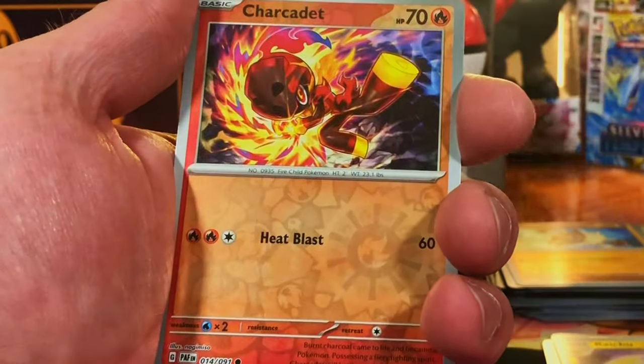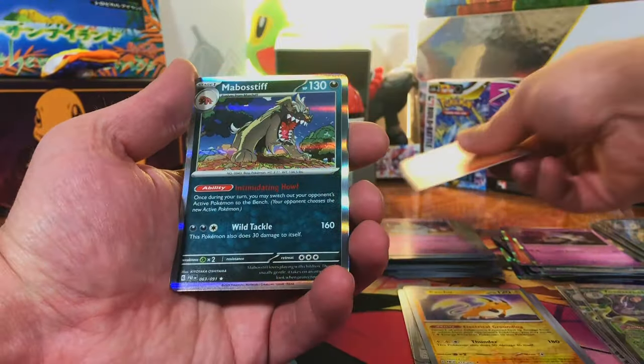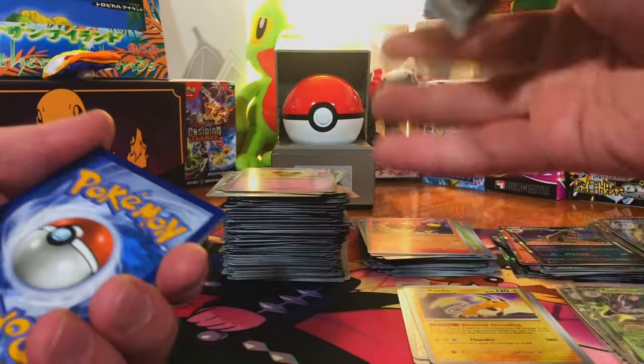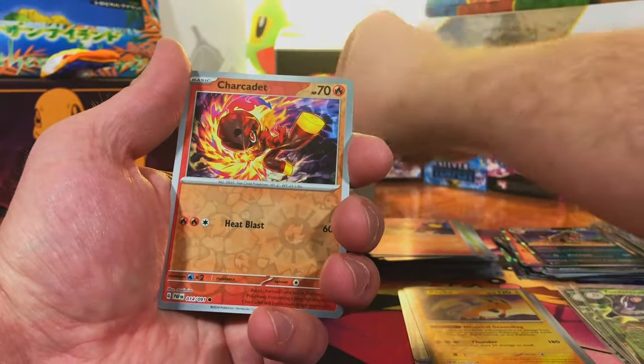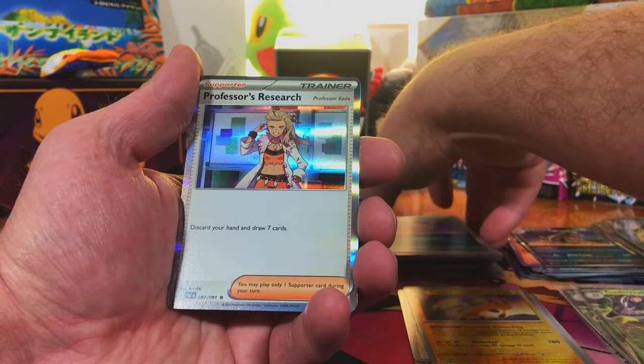We got a Greavard, a Charcadet — that's just a Hollow. Mabostiff. We got another Charcadet, a Haunter, and another Professor's Research.